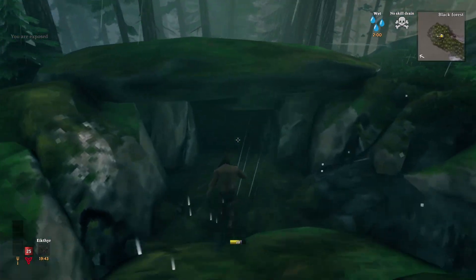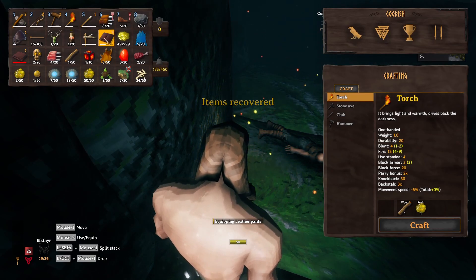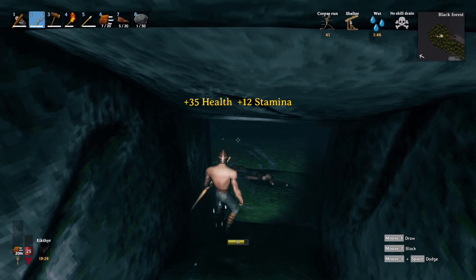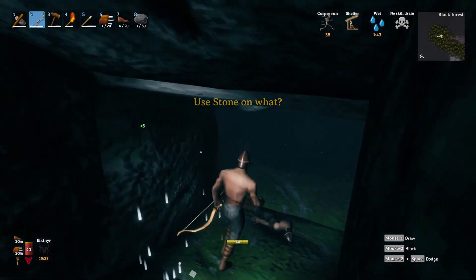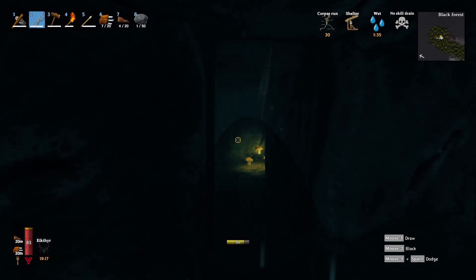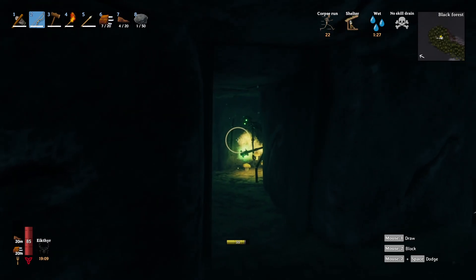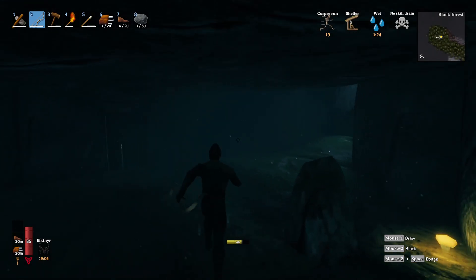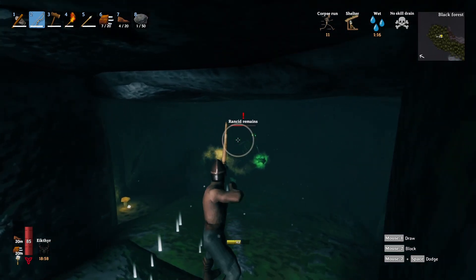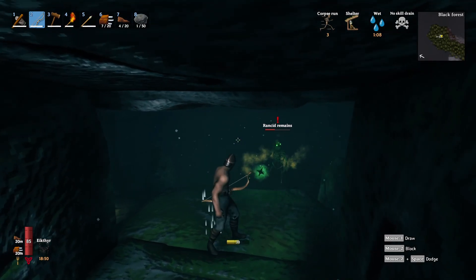I'm gonna run in here real quick — if we can take out that archer guy we should be okay, because he can hit us but I don't think the big green gooey guy can actually come up here. We're just using all of our stamina — let that regain a little. There we go. So if we come up here, he can't come up and get us. As long as the archer is out of the way, we can just kind of cheese this guy.